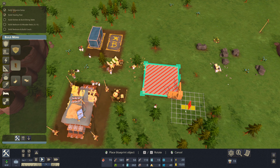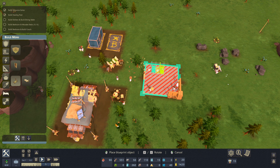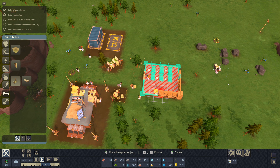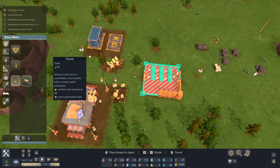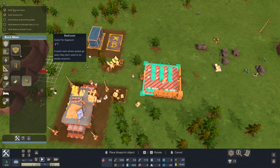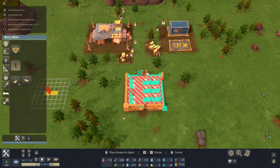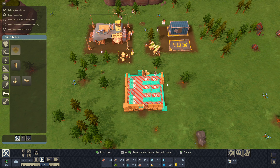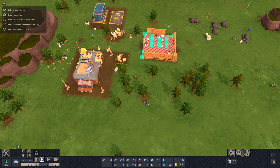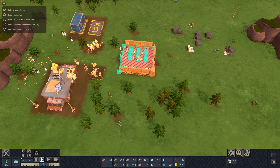I'll do a seven-by-seven bedroom for about 160 wood. I'll add a double door so people can get in and out either way, set up six beds, and add some couches on the back wall. I move the doors to a better position and try adding a wall segment to clean up the layout. Then we need to build a kitchen and dining table attached to the bedroom.